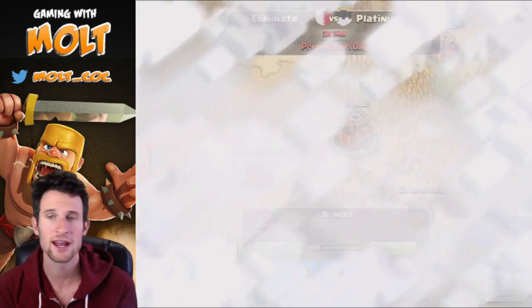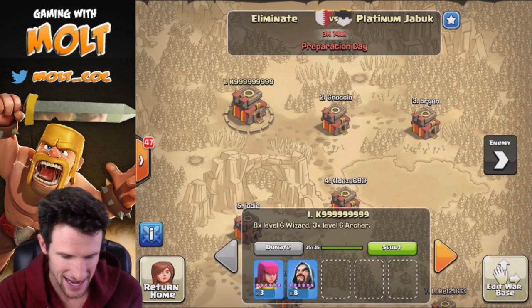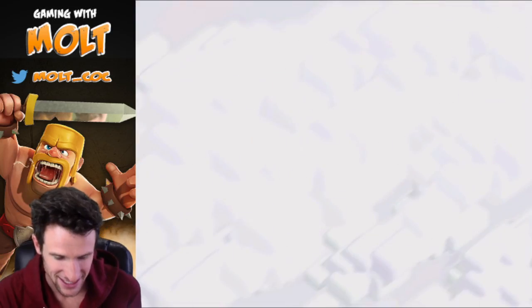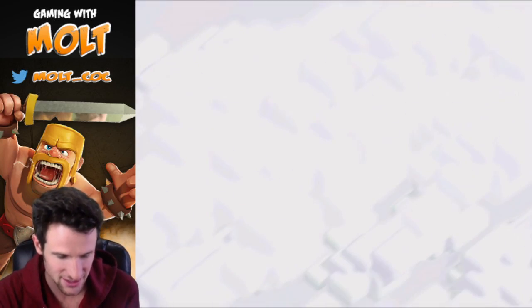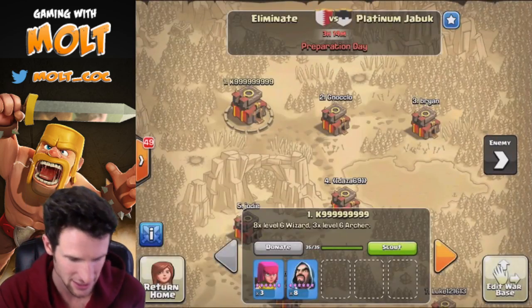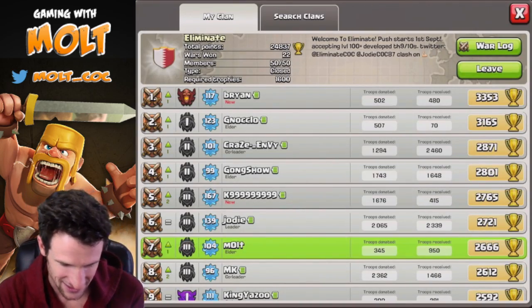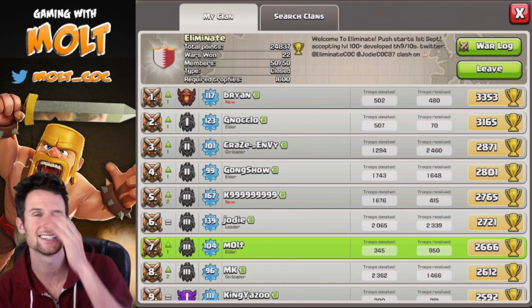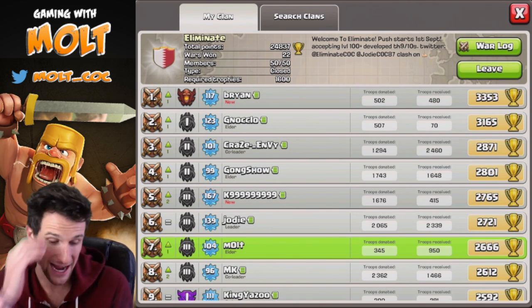That's going to be it for the war base. We have K9 in here who is a beast — it doesn't show his level in the war base view, but he's level 167, visiting us for this war. This is going to be a crazy war.